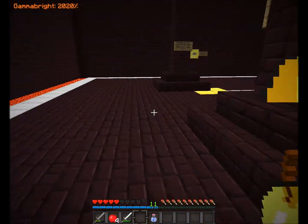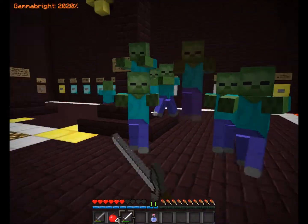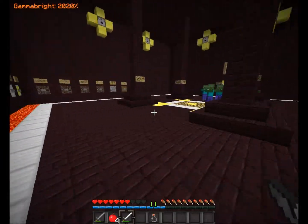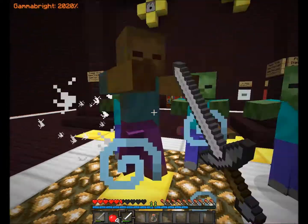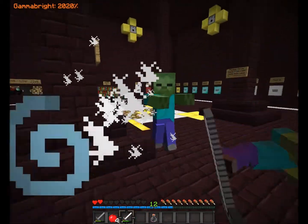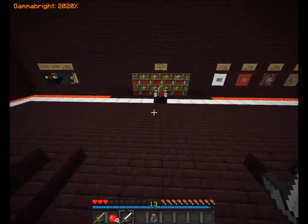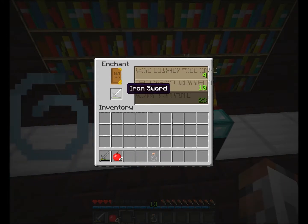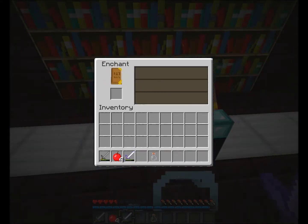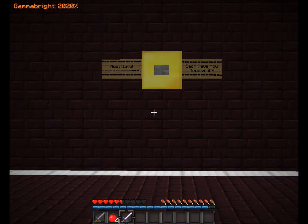Witches are my least favorite enemies because they throw potions — they're so nasty. Next I'm going to enchant my sword as soon as I get all my levels. XP! Getting golden apples. 13 levels — that's probably enough. Bane of Arthropods 2. Wave 3, let's go!